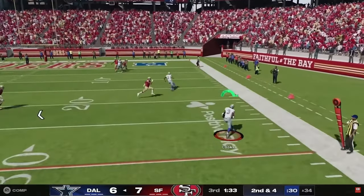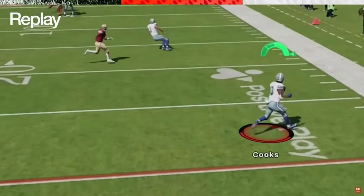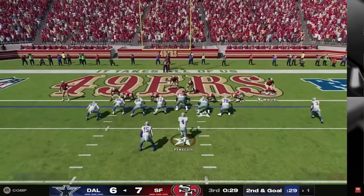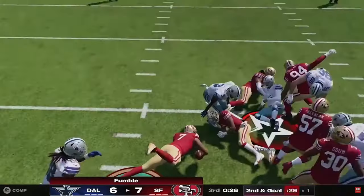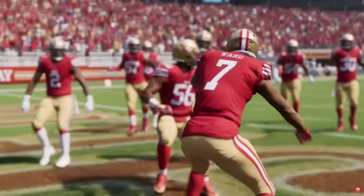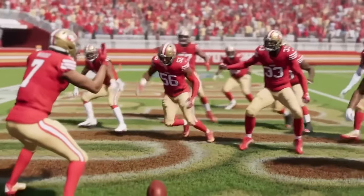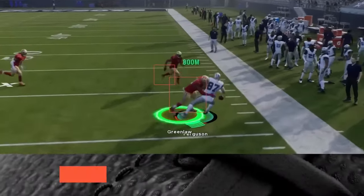Underneath passing is going to be good this year too — quick underneath passing — because you won't get switch-sticked on those throws. The main reason switch stick is in the game is really to stop one-play touchdowns and corner routes. That's what it's designed to counter.